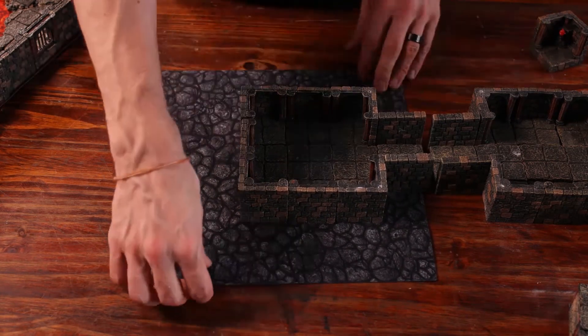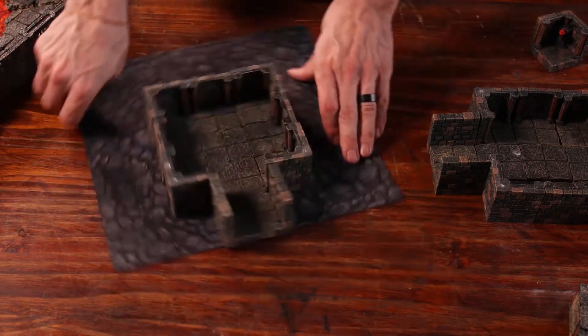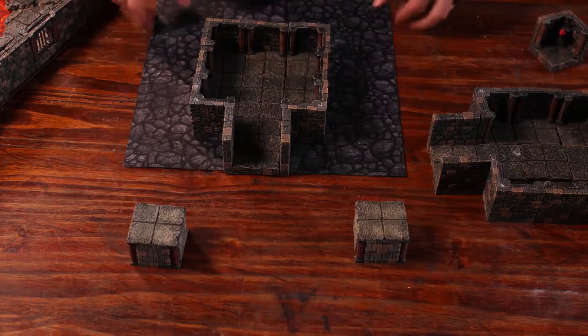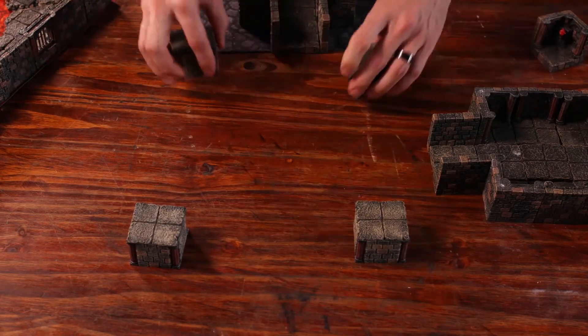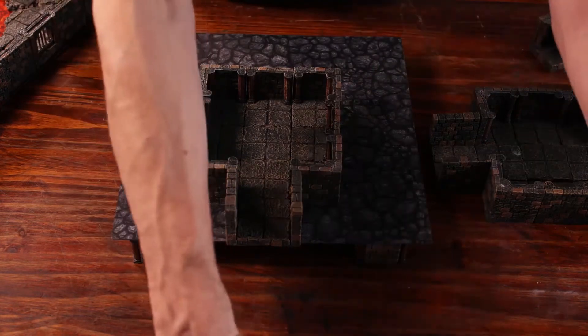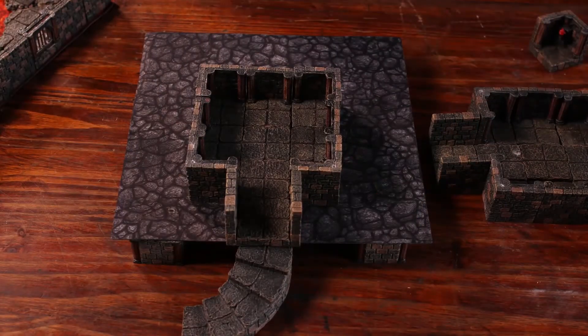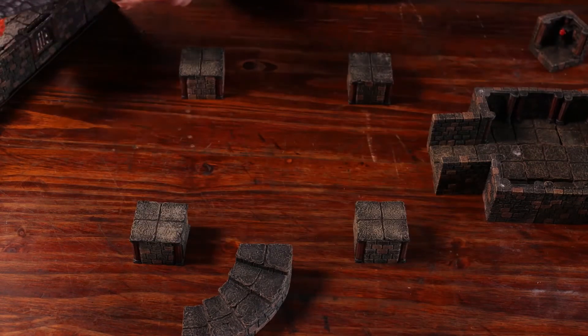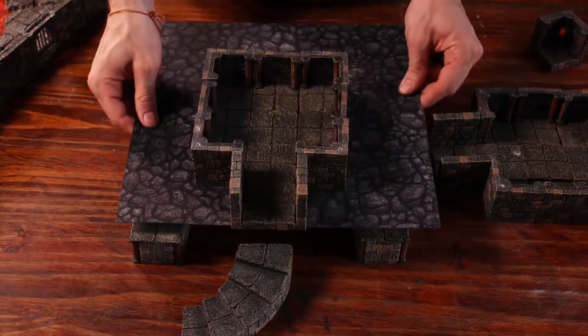You can also use these to build elevation. You can use regular pieces or elevation blocks — throw down some pieces, throw this on top, and voila, you've got an elevated second level in your dungeon. You can also use it to reveal stuff underneath and the like.